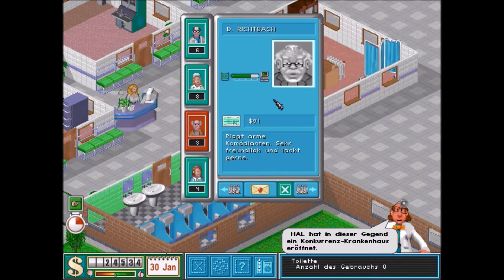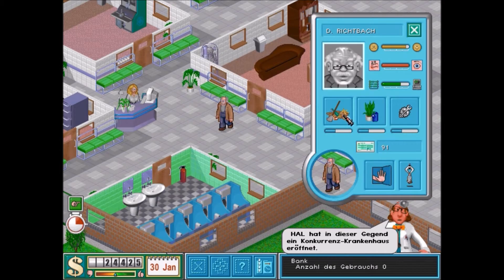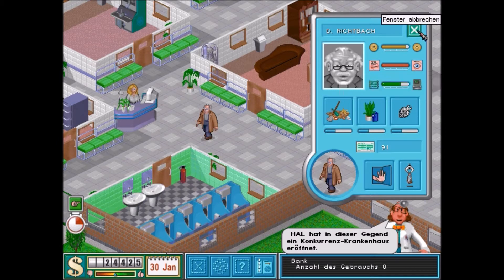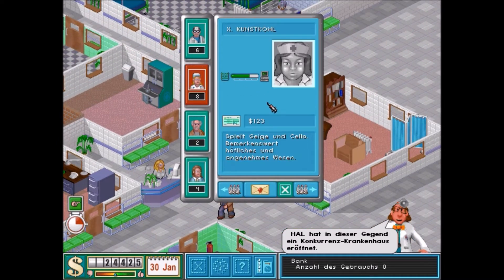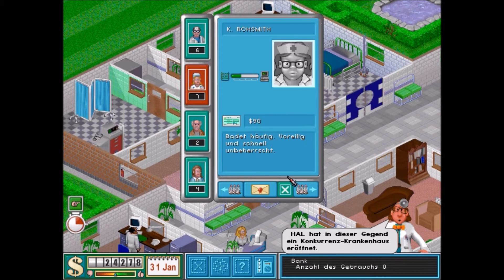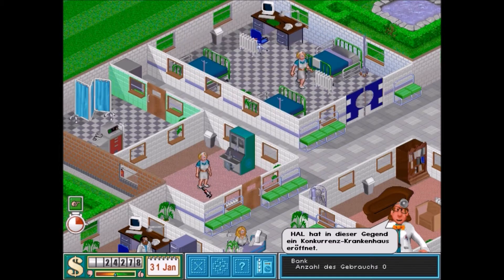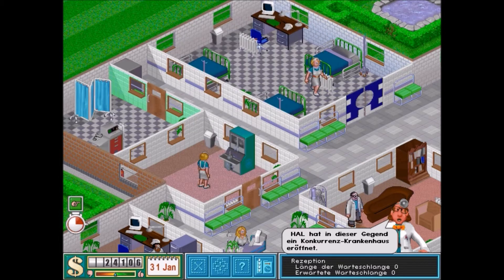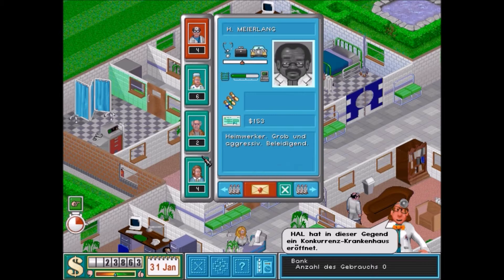Die Pflanzen müssen wir natürlich auch begießen lassen. Dazu nehmen wir den Herrn Richtbach – plagt arme Komödianten, sehr freundlich und lacht gerne. Den stellen wir doch mal ein. Man kann hier einstellen, worum er sich vorwiegend kümmern soll: ob er überwiegend Müll wegwischen, Pflanzen bewässern oder Maschinen reparieren soll. Wir lassen ihn einfach bei allen drei Sachen. Und wenn wir schon beim Personal sind: Frau Kunstkohl spielt Geige und Cello, höfliches und angenehmes Wesen – du kommst in die Station. Wir brauchen noch eine Schwester für die Pharmateke. Und noch einen Psychiater und einen normalen Doc.